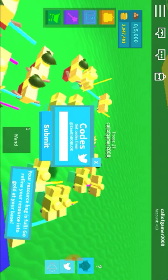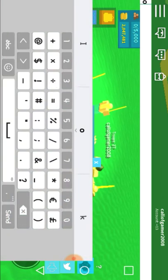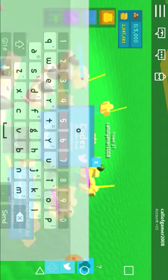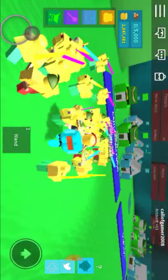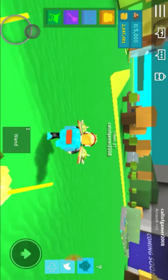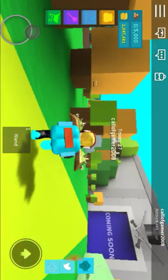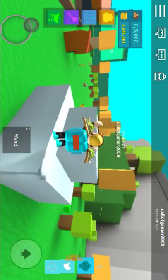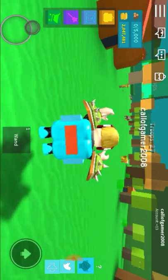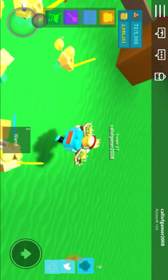I'm going to put the code in and get my reward. If you want to know how it works, there's also a new wizard, so that's good — I can buy it now. My friend helped me get the juggernaut and I can one-shot everything.